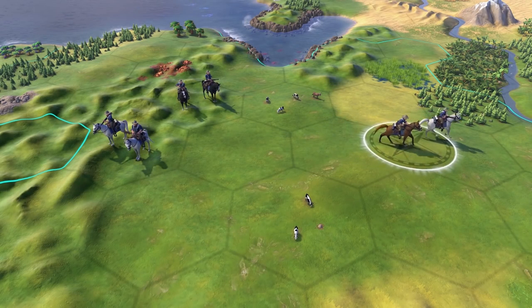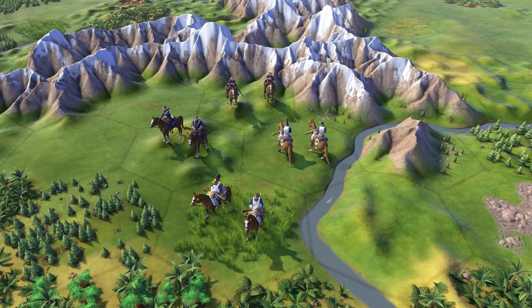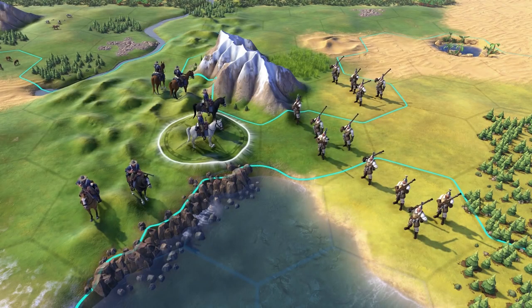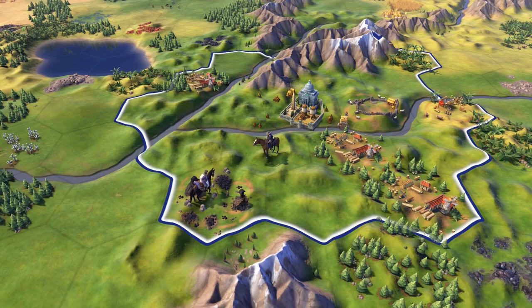Finally, Theodore Roosevelt offers a unique unit — the Rough Rider, a special type of cavalry that gets combat bonuses in Hills. It will give you culture for kills on the home continent, and it's cheaper to maintain. Really amazing leader, needless to say.